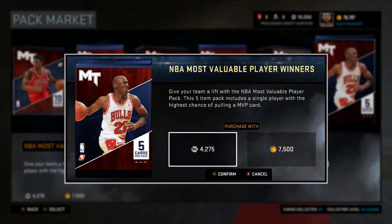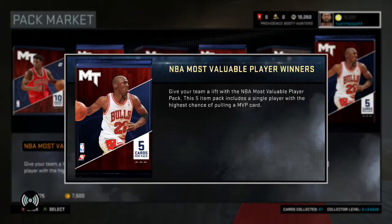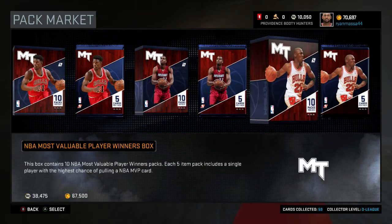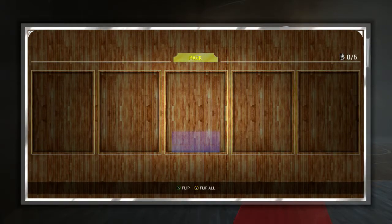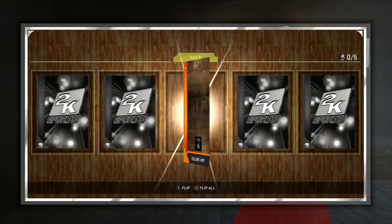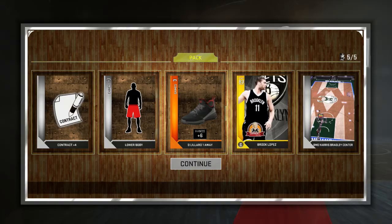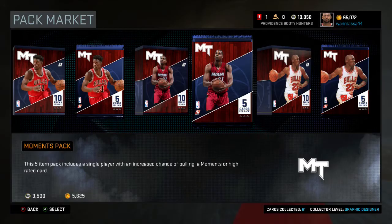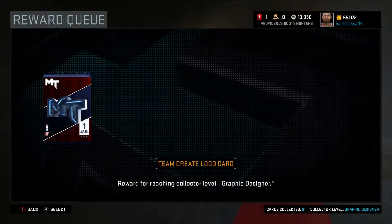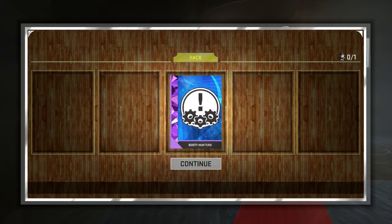Let's just keep milking the MVP packs until my luck stops running out. Come on, give me an amethyst! Damn, that's disgusting — we get an Andre Roberson, not what I was looking for. Now we're down to 70,000 MT. Let's do a Moments pack. I want an amethyst so bad. 50/50 chance — there we go, we're gonna get another gold and it's gonna be a Brook Lopez. Could be worse. We get a collector level graphic design pack.